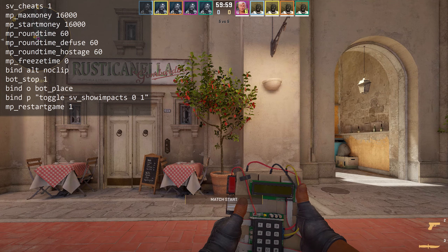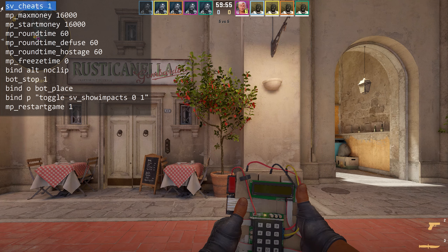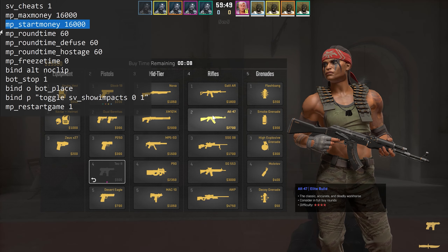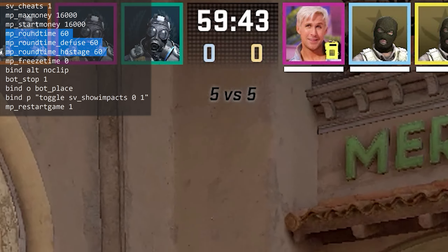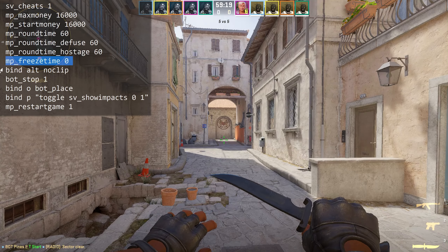The match will be restarted and now you can use it. Let's see how it works. SV Cheats 1 — this doesn't turn on cheats, it's just a command that allows you to use some additional features. MP Max Money and Start Money are set to the maximum value of 16k, so you can buy any weapon at the start of the practice match. MP Round Time is the time of one round — set to the max value. It's one hour.